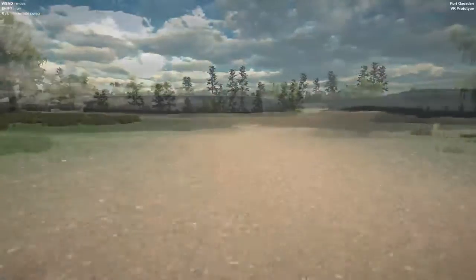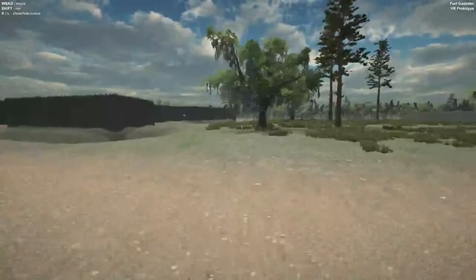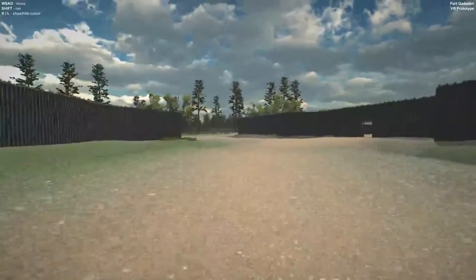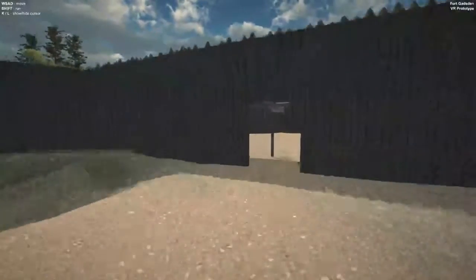Walking around Prospect Bluff might take a while — it's a rather large place. If you wish to run, hold down the shift key with your left pinky finger. Running is by far the most efficient way to get around Prospect Bluff, and will make your visit much more convenient.